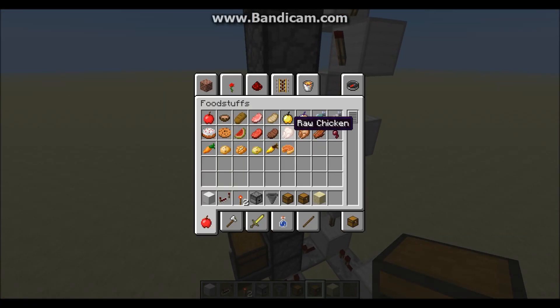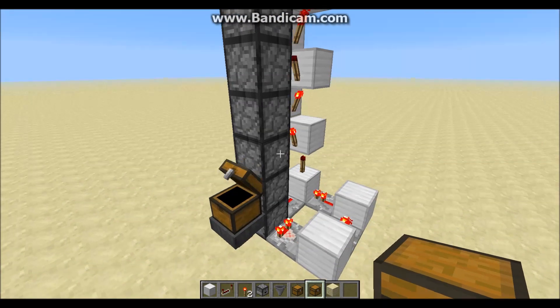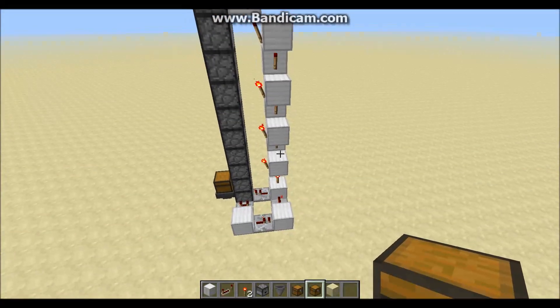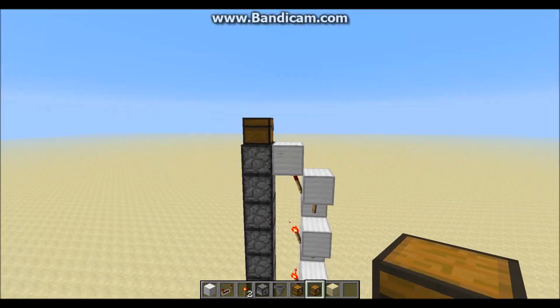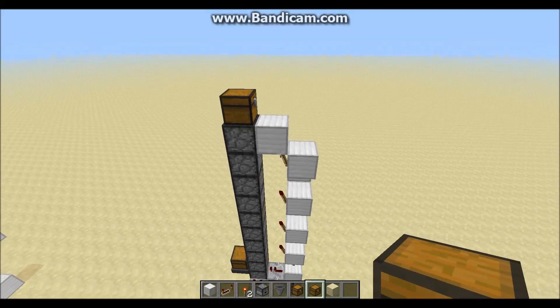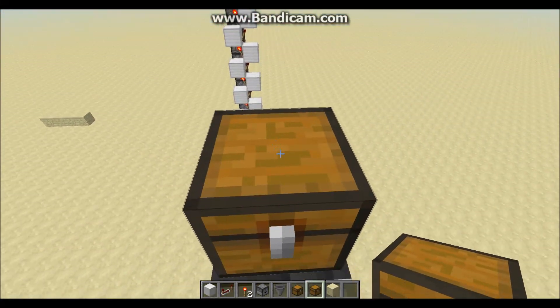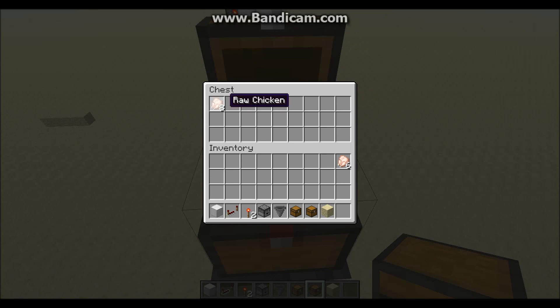With that in mind, we can go ahead and try it. We'll grab eight chickens and throw them inside. You can see the system worked just the same. But as I said, whenever you open this chest there will be seven items instead of eight. But if you pay close attention, the eighth item will be quickly deposited — and there's the eighth one right there.